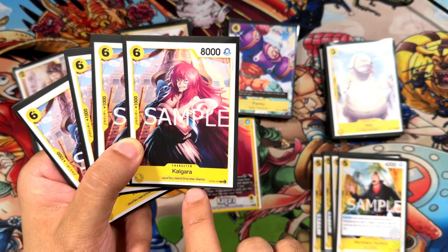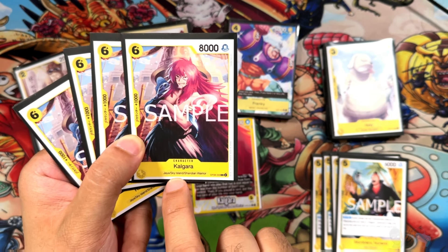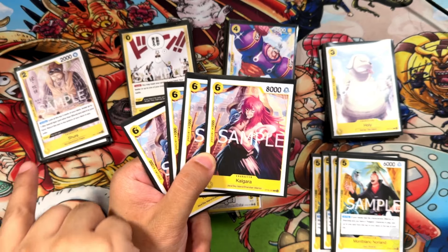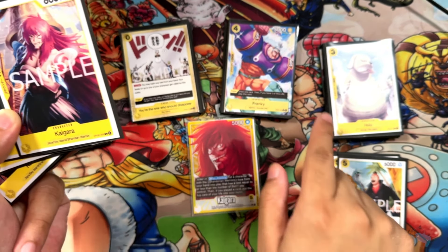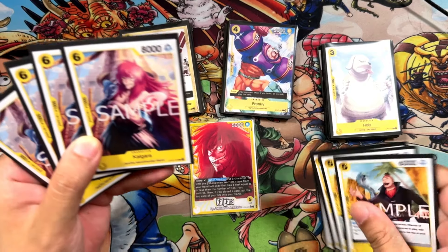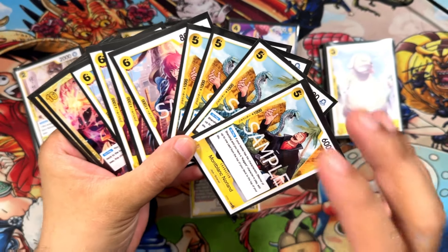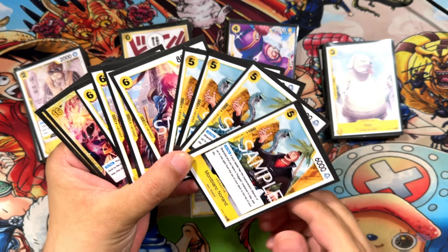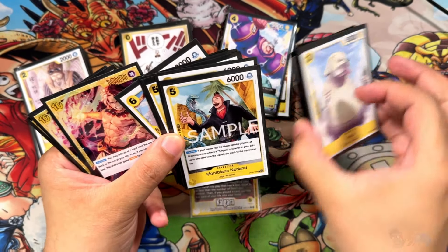So these two together — the 6/8/1 Calgara (Jaya/Sky Island/Shandian Warrior) and Montblack Norlin — make up the whole point of this deck. Jaya is not searchable by anything right now. Sky Island is searchable by Shura in this deck, and Shandian Warrior is searchable by some other stuff and the leader ability. These are your win-cons to keep you alive and flood the board. But if you don't grab these pieces, it's going to be really tough.